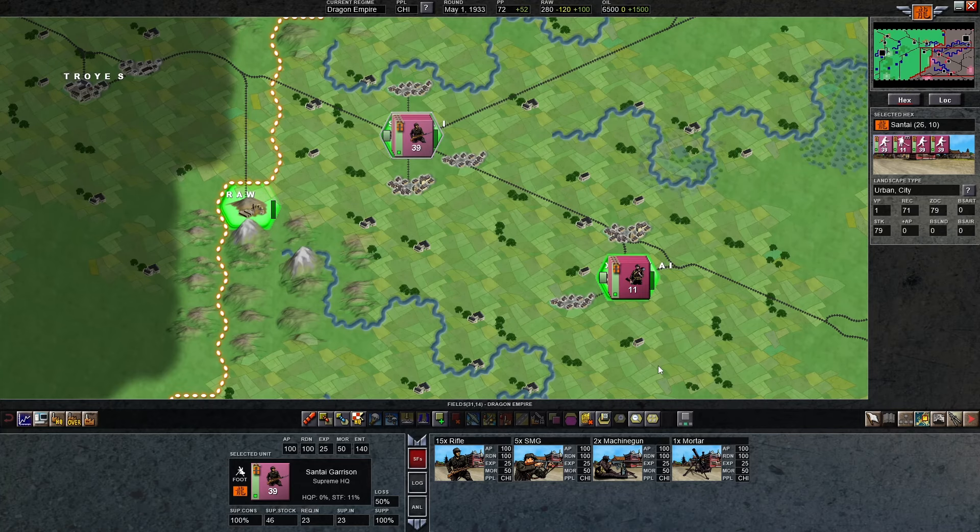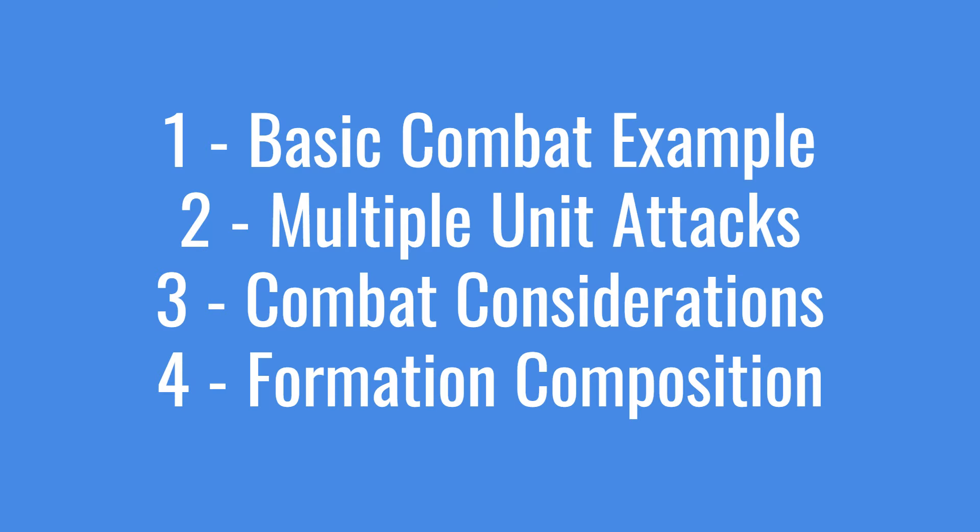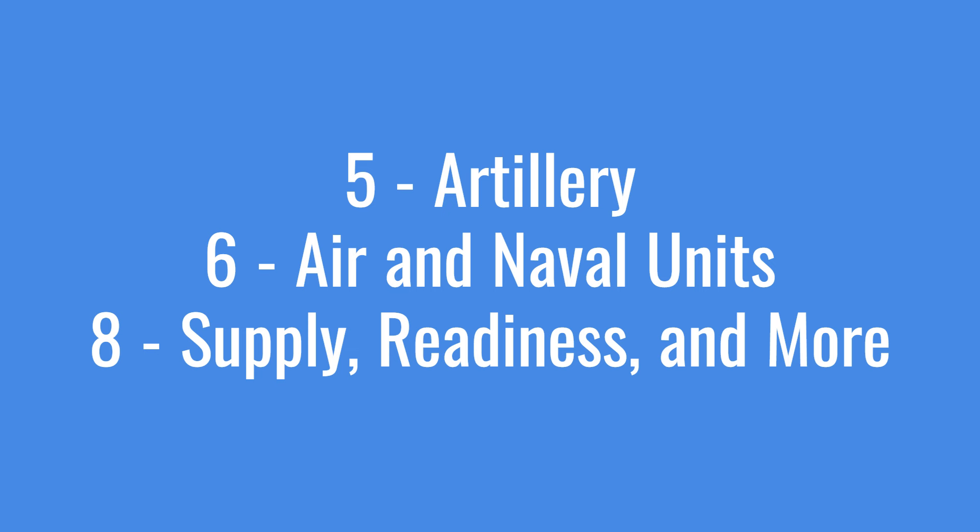The topics for this video are: starting with a basic example of combat, then how to bring in multiple units into combat, then other considerations like terrain, followed by formation composition — a big topic of how to build out your table of organization — an easy way to get started with that, then we'll look at artillery and how to use it, followed by air and naval combat, and finally the miscellaneous category: supply, morale, and other factors to think about in the bigger picture.